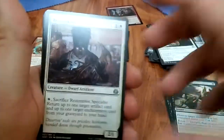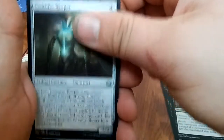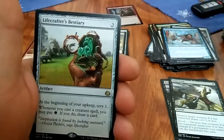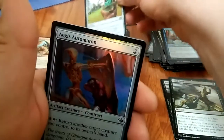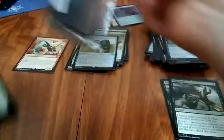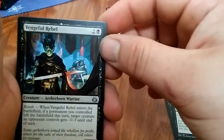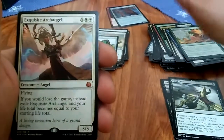Pretty upsetting. Restoration Specialist, Treasure Keeper, Wind-Kin Raiders, Lifecrafter's Bestiary — is that it? With an Aegis Automaton foil. Earn It Admire, Lifecraft Awakening. Exquisite Archangel — second mythic pulled! Alright, sweet.